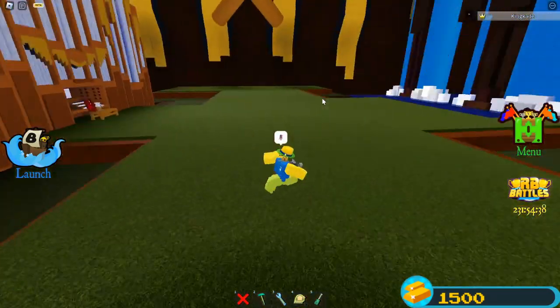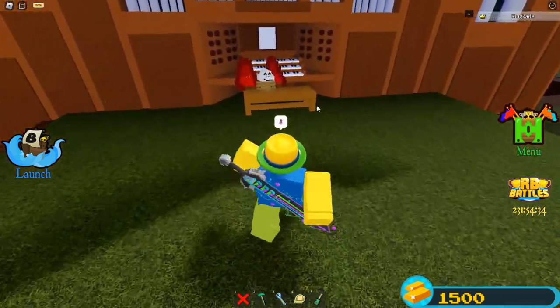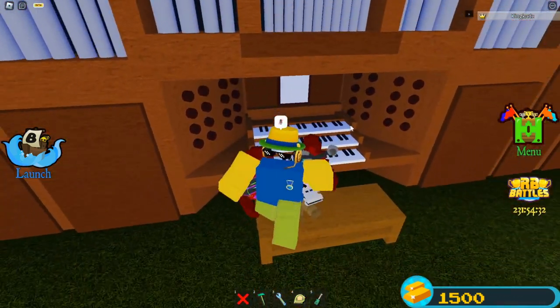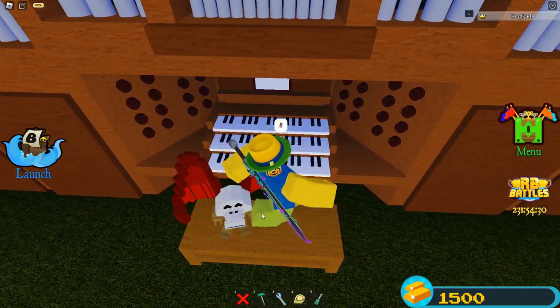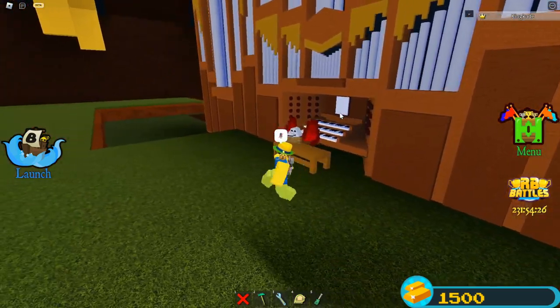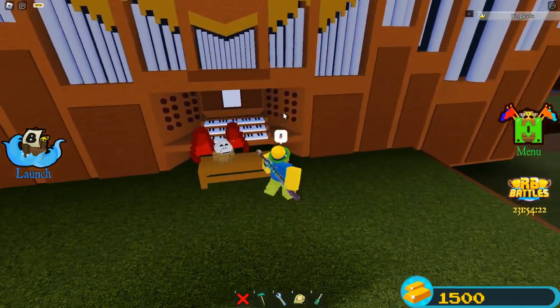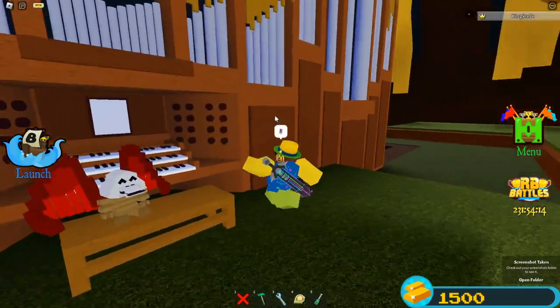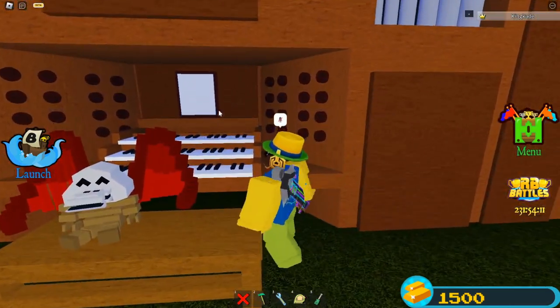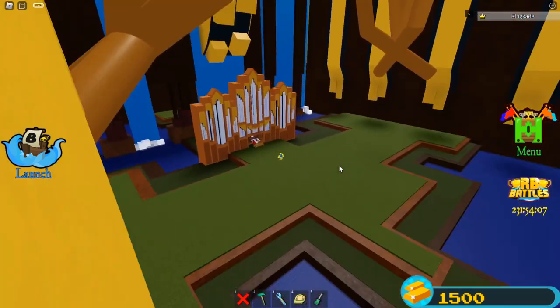Here we are — we're down here and here is the piano. I don't think I've been over here before; it looks like I can't collect it. Here's the piano — I'm pretty sure there used to be a way to actually play it. These buttons on the side could have something to do with it.